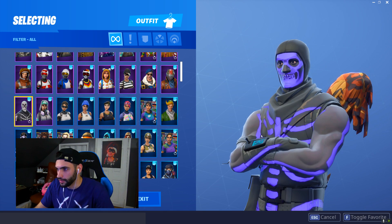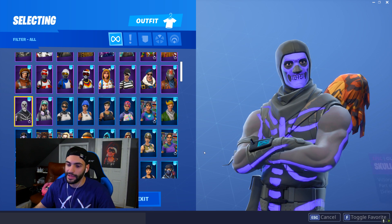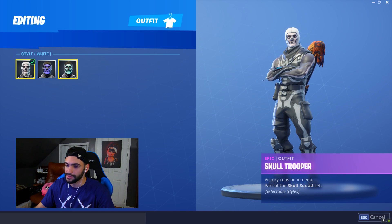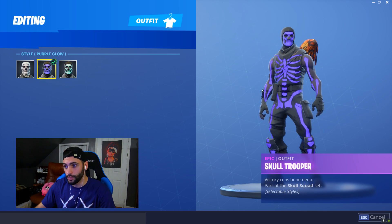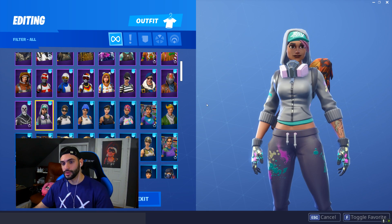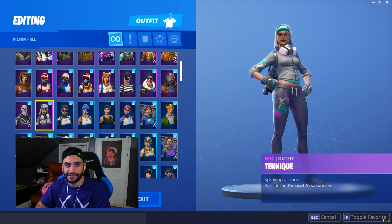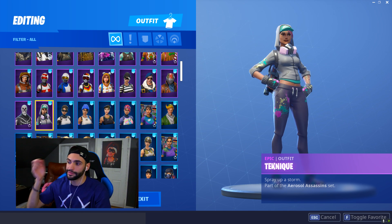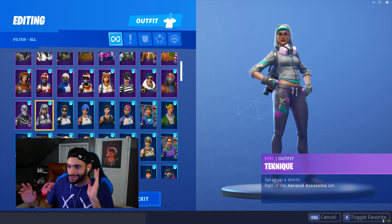Now we've got the OG Skull Trooper. Why is he OG? Because I've been playing since day one. They give us this fancy color — if you purchased it the second time it was in the item shop, you basically get the default one and then the yellow one. But then you get the OG one, which not many people have. Then we get Technique — one of the cleanest skins out there. I really like the splatter paint on the hands. When I was swapping my weapons or pulling out my deagle, it just looked really sick. I'm one of those weird cosmetic people.